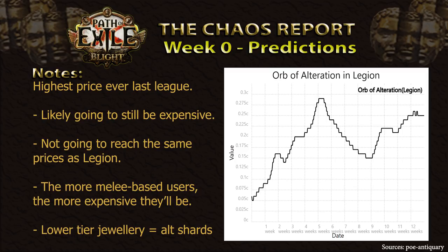Most other archetypes usually prefer to go with fossils instead. If Alteration Orbs reach such high prices again, remember to add lower tier jewellery to your loot filter, so you can sell them for extra Alteration Shards in every map.